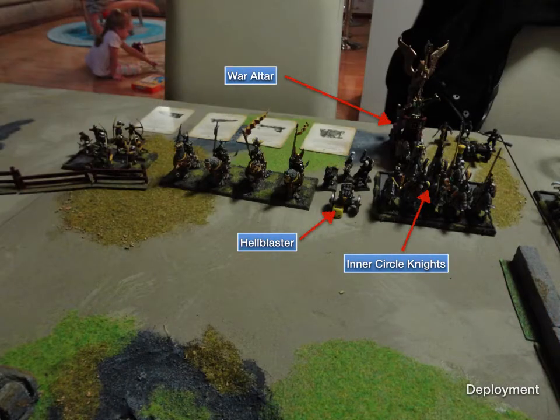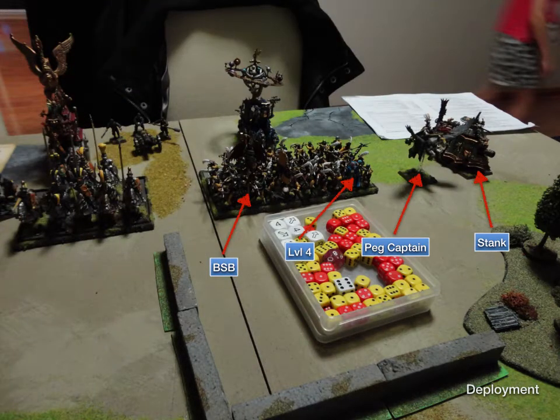For his deployment on his right and my left, he had the Archers out there to chaff things. He had the Demigryphs, the Hellblaster, Inner Circle Knights with the General and the War Altar behind — or the Archlector, who serves as the General for the Army — with a Cannon out the back. Straight across from the walls he put his block of Halberds with the Hurricanum behind, and the Peg Captain and Steam Tank out on the other flank.